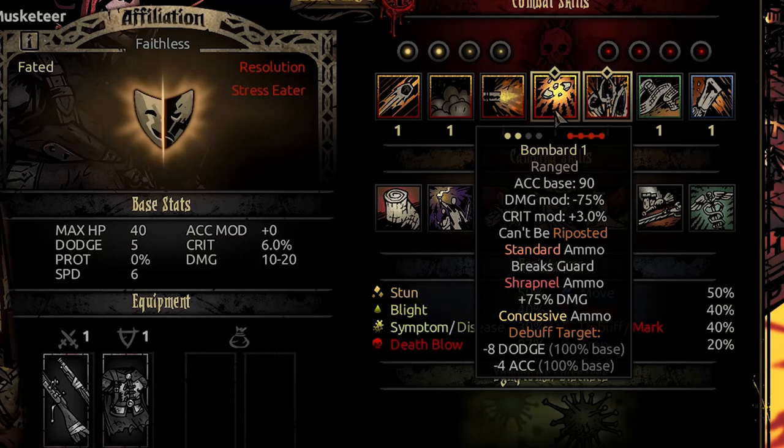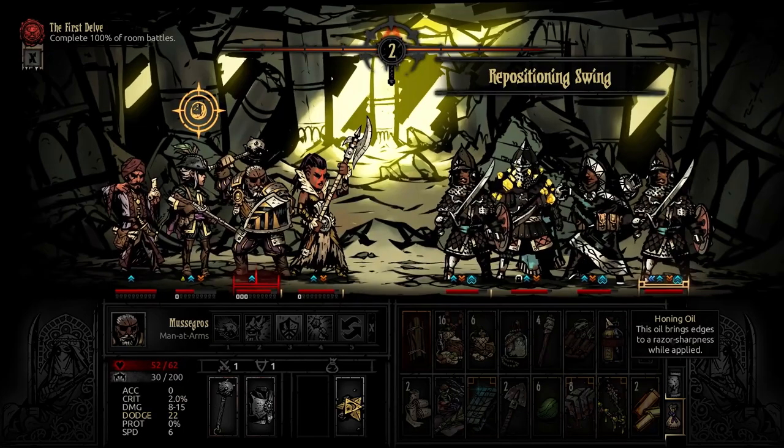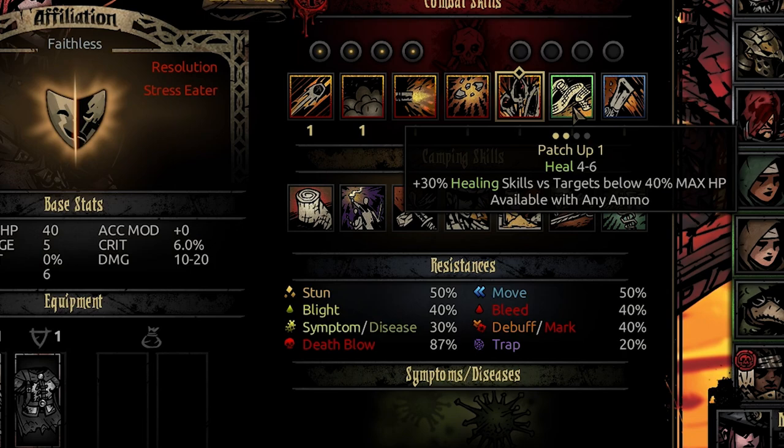Then we have Bombard — a ranged attack that hits the entire enemy team, usable in rank three or four, accuracy base 90, damage modifier minus 75%, crit modifier 3, and it cannot be riposted. With standard ammo it will break guard; shrapnel adds 75 damage; and concussive ammo debuffs the entire team for minus 8 dodge and minus 4 accuracy.